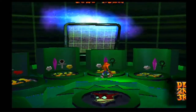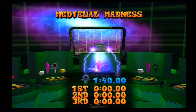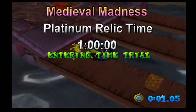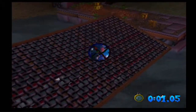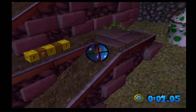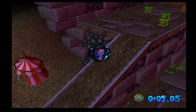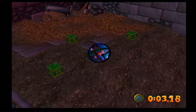Next is level 23, Medieval Madness! Medieval Madness's Platinum Relic time is one minute. This one can be quite tricky also. It's mainly all about level memory engraved into your head — kind of like the other Atlas Fear levels, Bamboozled and Eskimo Roll. You just gotta know where everything is, where the time crates are, and knowing how to get across everything in a very decent way.